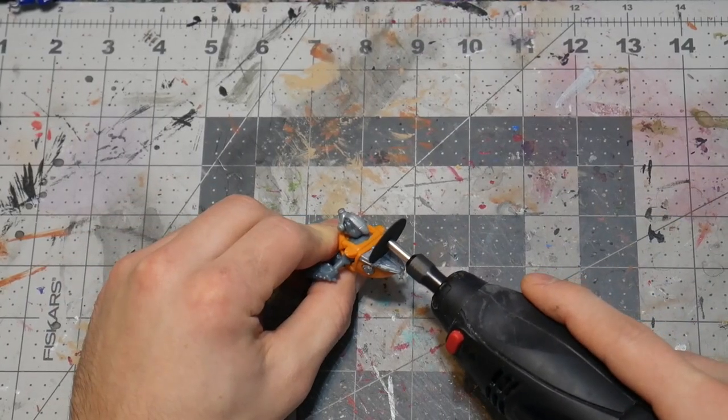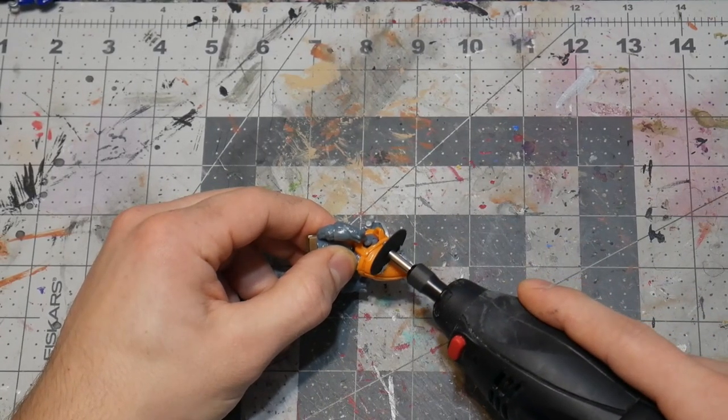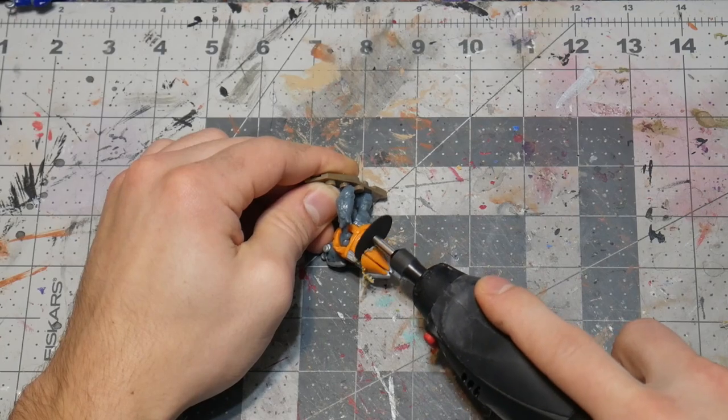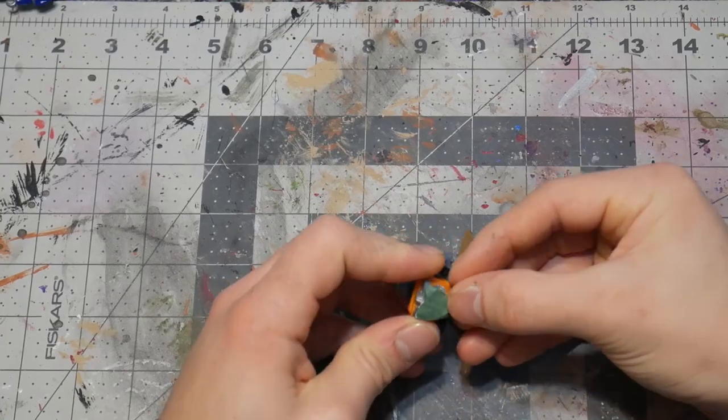To start out this Heretic grunt, I need to take off his bacta tank. To do that, I'm going to be using a Dremel — and I did wear eye protection while using this, because these Dremel bits and blades do break pretty easily. Then I used some green stuff on the back and smoothed it out so it looked flush.